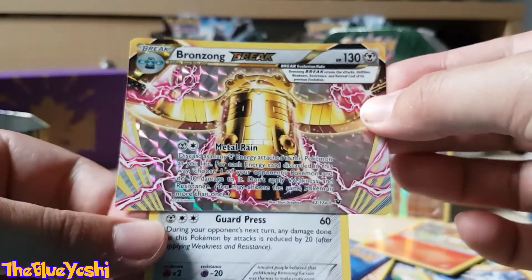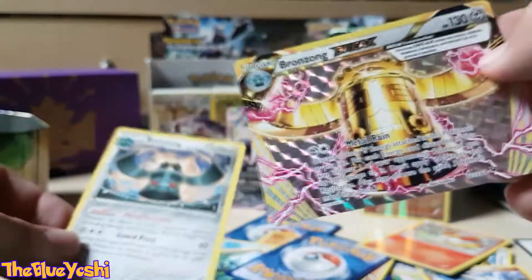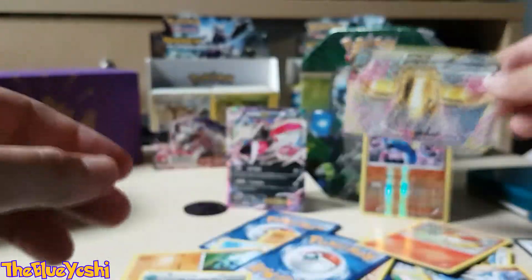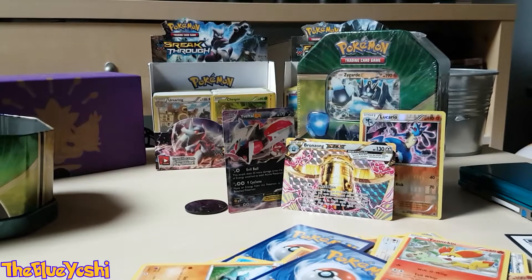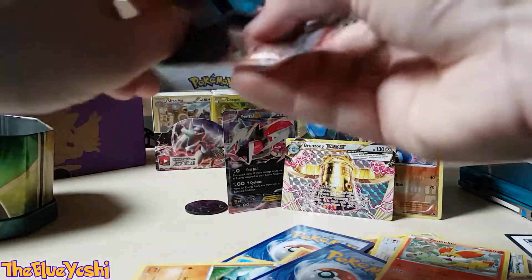So you can just put it like this — wow, pretty looking card. I'm gonna put it there. Now I'm going with the Breakthrough Set, keeping the Roaring Skies last.